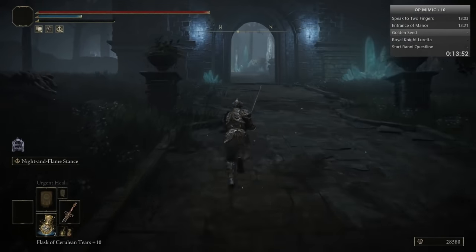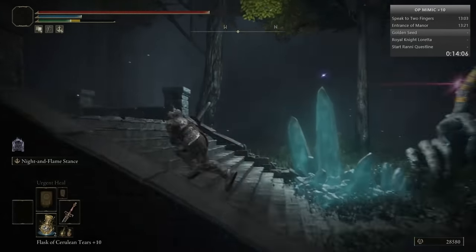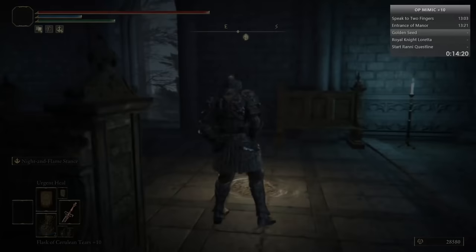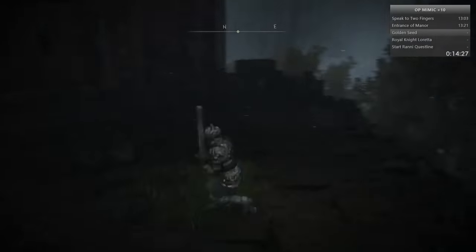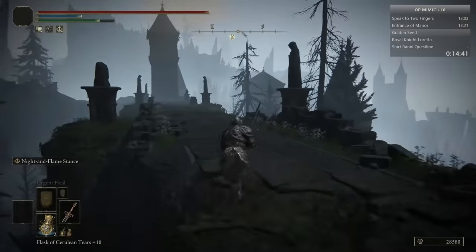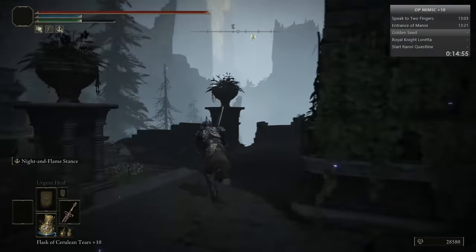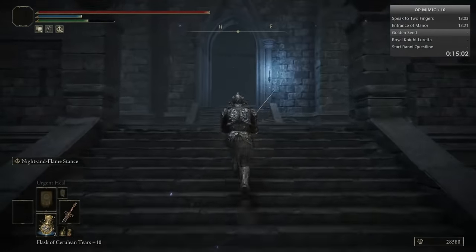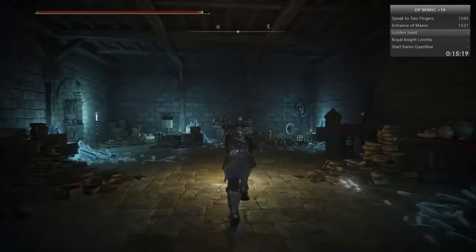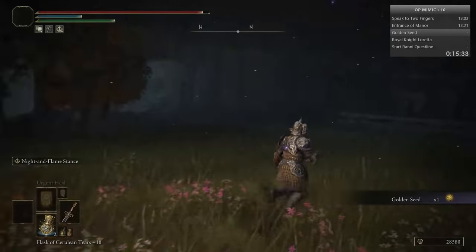There'll be a bunch of hands, but honestly if you just keep running, they can't really hit you. Head into this building. I like to just grab the Graces as I go, just in case you get killed. Head across these walls here. Head up this lift.